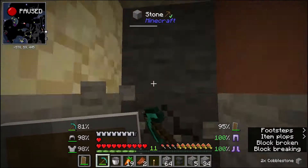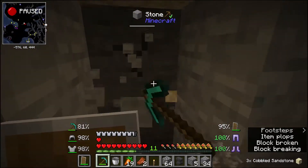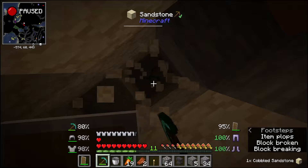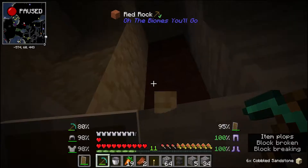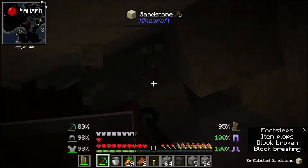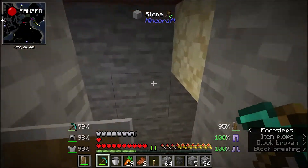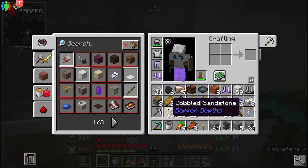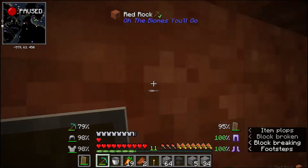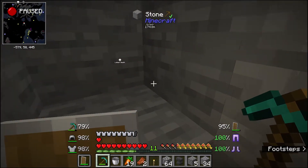It's cobblestone — it looks exactly the same as the surrounding rock, which is pretty annoying. I keep accidentally mining it, I need to stop that. Anyway, I think it's about time I end the episode. I know I didn't build a starter house, but I did explore quite a bit. I hope you guys enjoyed — see you next time, bye!